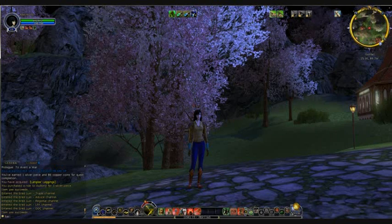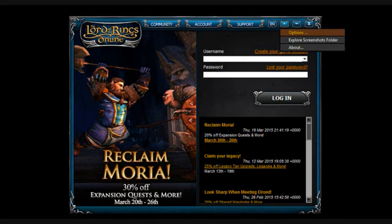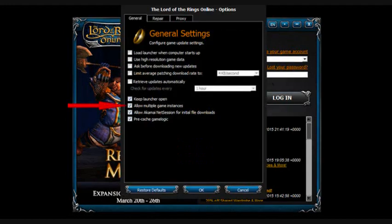Now, to do this, you're going to need to log in not only your Housing Alt, but also the main character. Turbine allows you to do this off the launcher. You'll want to go to Launcher, go to Options, and there's going to be an option that says Allow Multiple Game Instances. You must have that checked to be able to do this. So check your launcher, make sure that's checked, and then go ahead and log in both your main and your Housing Alt.